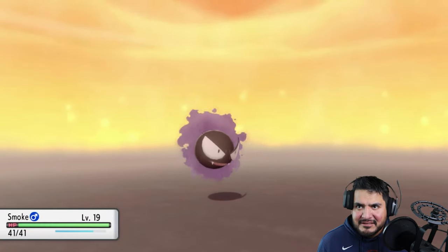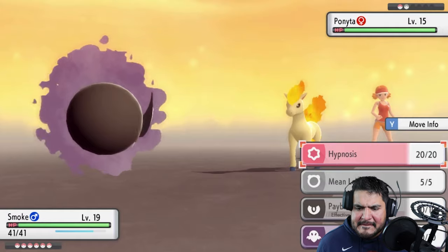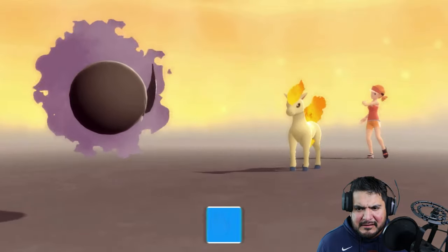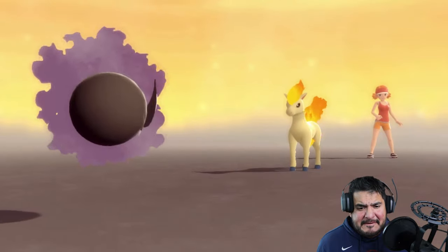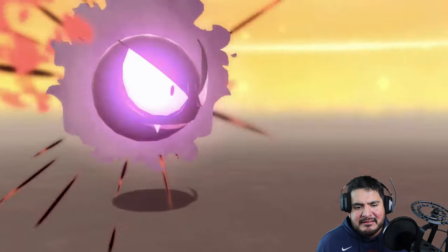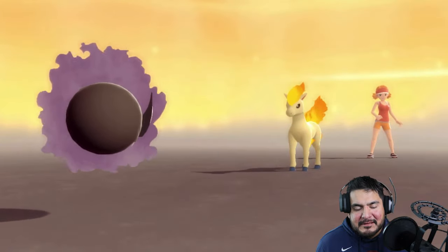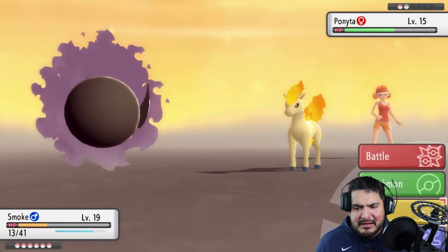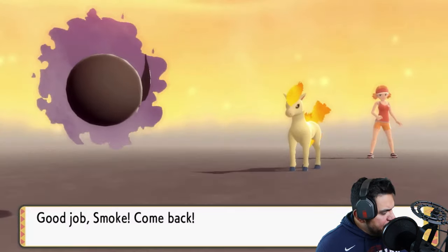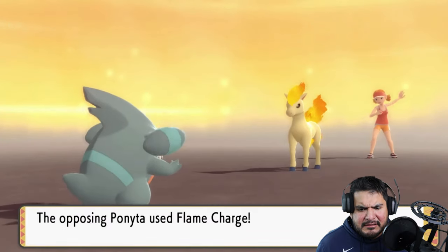Let's go with Smoke! I love naming some of these Pokemon after Mortal Kombat characters — Mortal Kombat is my other favorite video game series. Here we have Ponyta, and Smoke doesn't have great moves right now, so let's go with Payback. Tail Whip doesn't do much. But then a Flame Charge comes in — that's painful, and the speed increase means things aren't going well for Smoke.